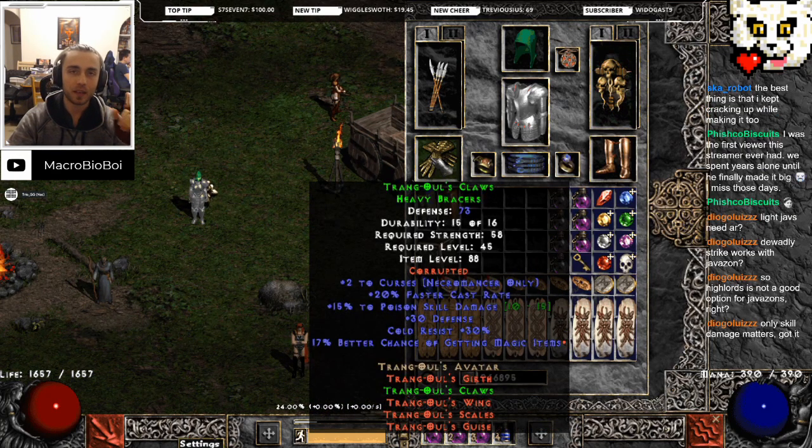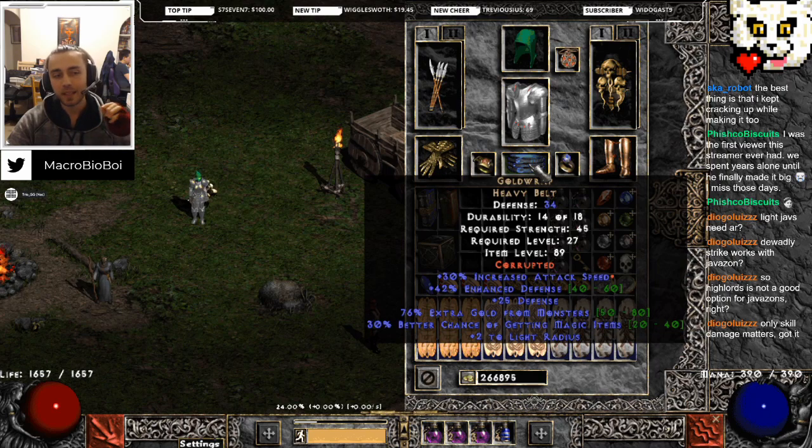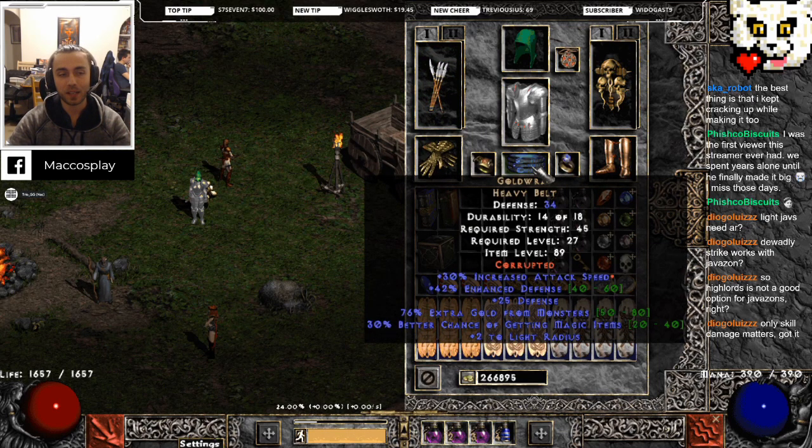I like Trang's gloves more than Venom Grip. They both say plus 15% poison skill damage, but Trang's also has cold resistance, which I think is more important than the poison resistance Venom Grip gives you. I'm using a Gold Wrap - obviously it's a crappy Gold Wrap, but it's slammed with 30 increased attack speed, and the 20 increased attack speed elsewhere does mean I'm throwing these Titans at a decent clip.